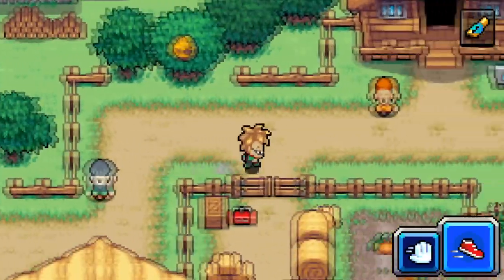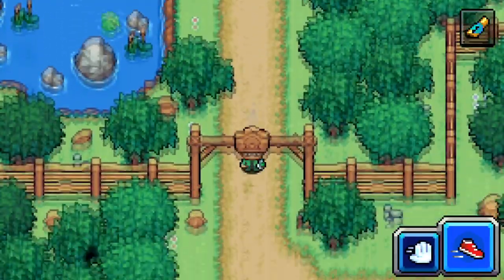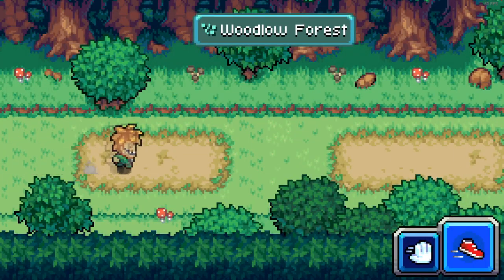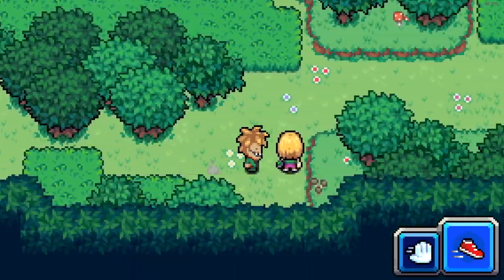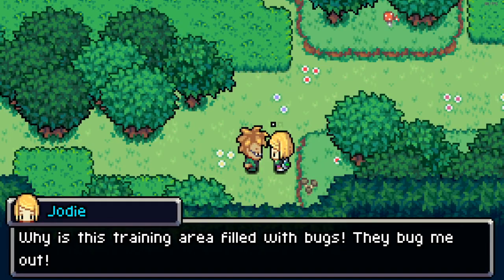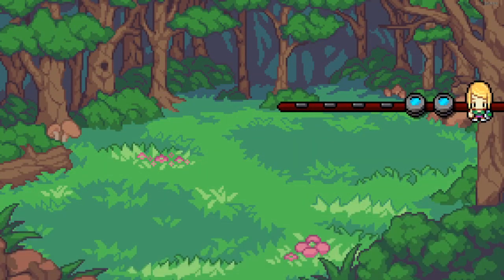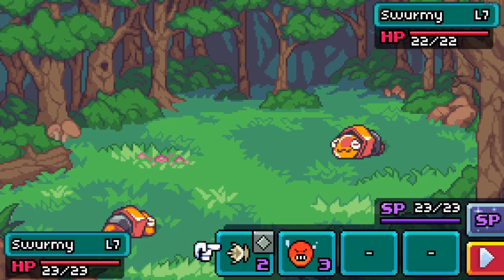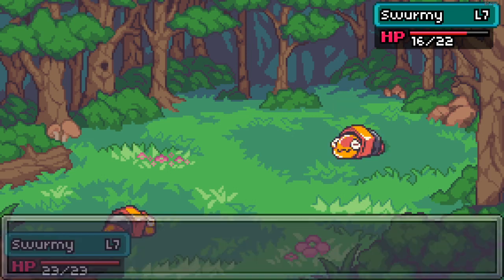Let's get back in here and go for that other trainer. We'll get these two trainers out of the way, and then I think we probably should work on leveling up our Swarmie. Get through that little brush — right there, that's your other trainer. They bug me out. Let's take on Jody. She's sending out a Swarmie. Okay, Swarmie versus Swarmie — but I bet it's a higher-level Swarmie. Let's go with a Slam. Oh, he used Rage, which is kind of good, but Rage increases the attack so he'll probably do more damage next time.